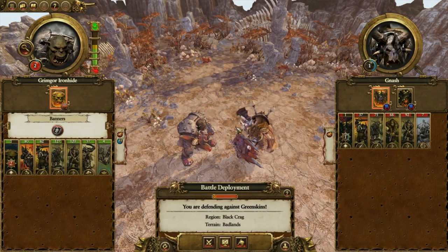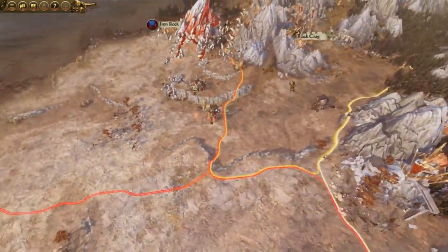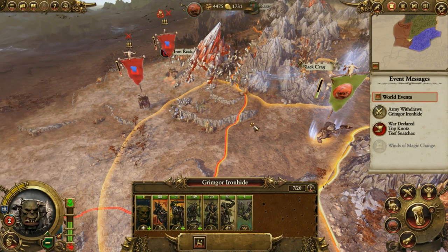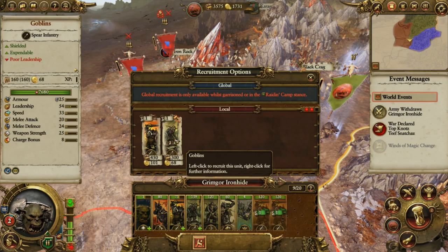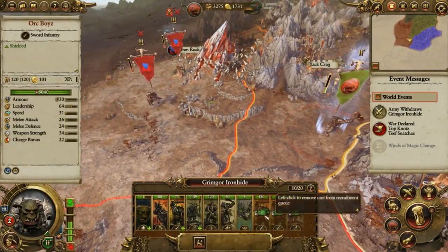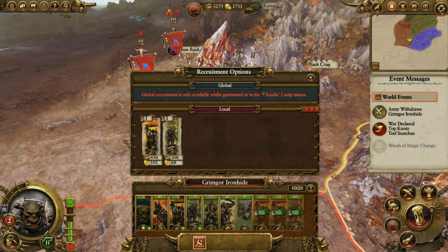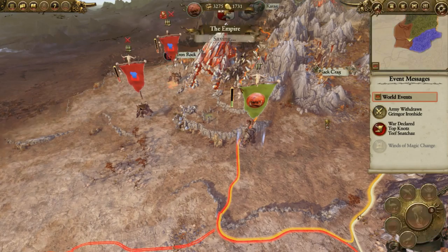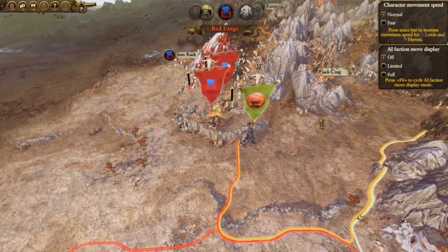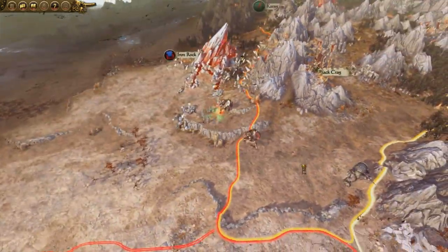They're going to come back and try fighting again — they have a second army now. We're actually going to retreat because we don't want to fight both of them at the same time. Let's go ahead and try recruiting one more time. Let's move them back to our borders so we're a little bit closer. Recruit again. You definitely don't want to fight a battle you can't win.